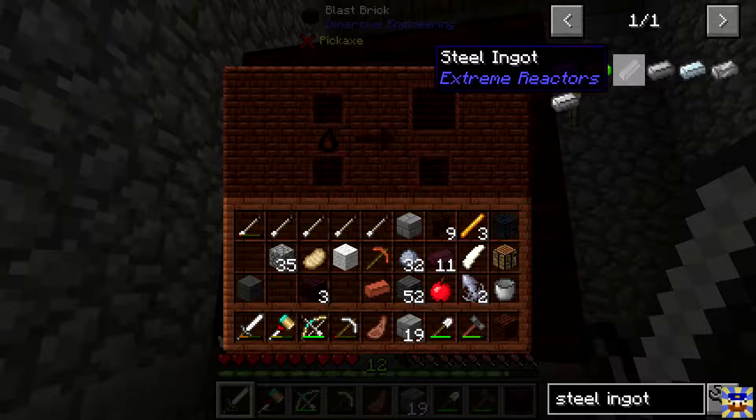Alright, it looks like we may have enough now to finish making what we need. We have six more blaze, so yes, we do. Let's make a three-by-three for the blast furnace — one, two, three; one, two, three. Ba-boom! There we go — blast furnace is set. Excellent.